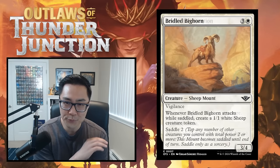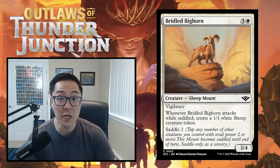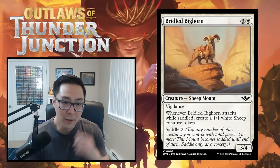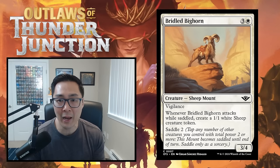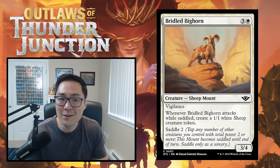Bridled Bighorn is our first common mount — 3W for a 3/4 vigilance sheep with a saddle cost of two. When it attacks while saddled, create a 1/1 white sheep token. You need creatures with total power two or more to saddle, and only at sorcery speed. A 4-mana 3/4 vigilance is all right, and you do get a 1/1 token when attacking. It's not exciting, but it's a fine card you'll pick up around 7th or 8th. I'm giving it a C.